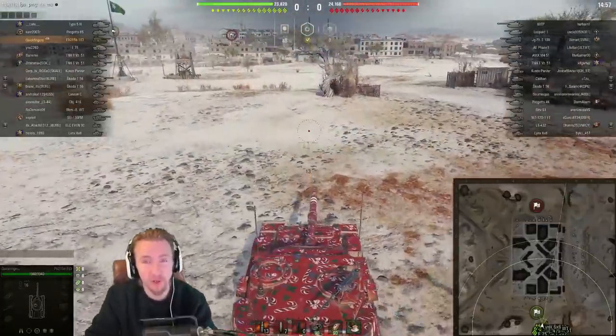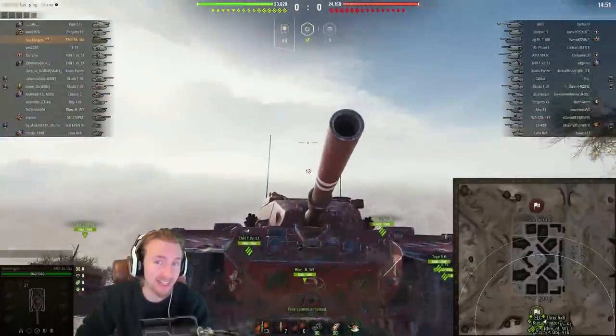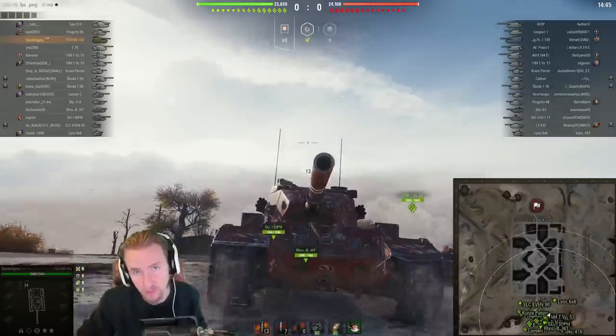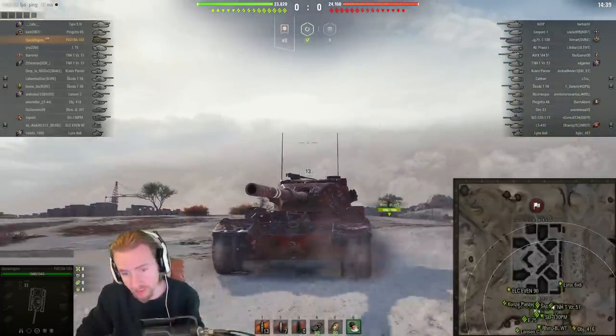Let's get the show on the road. Hi everyone, it's QuickyBaby and welcome back to World of Tanks. It's day four of the auction and the biggest gun in the game is going to be available once again. This is the FV215b 183, the original tier 10 British tank destroyer before it was removed.